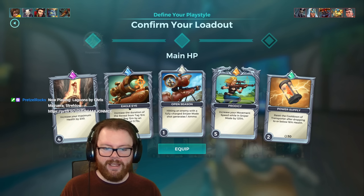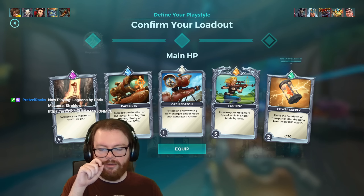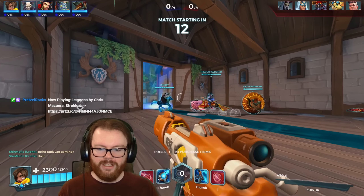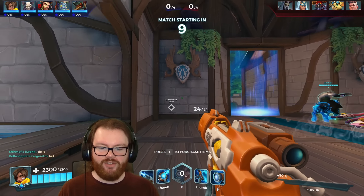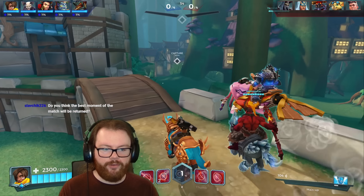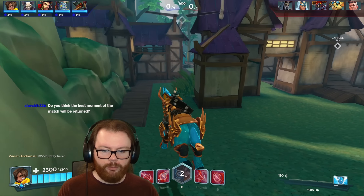Alright, let's do reposition and we're gonna rock the main HP build. We have Eagle Eye - I think I need to make a new build that doesn't have this card in it, although honestly this card doesn't seem nearly as bad as some of the other reworked cards they've made recently, because you can almost double the duration of the reveal. For those who haven't seen the Canessa rework yet, her carbine is now more accurate - that's the general gist of the changes.